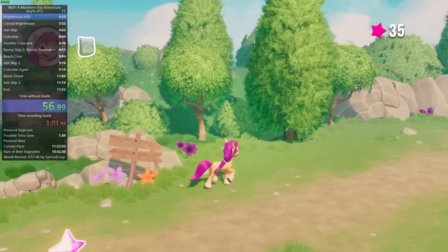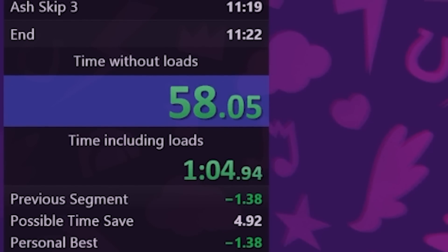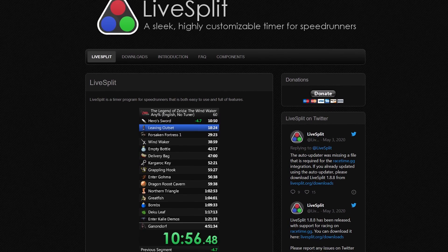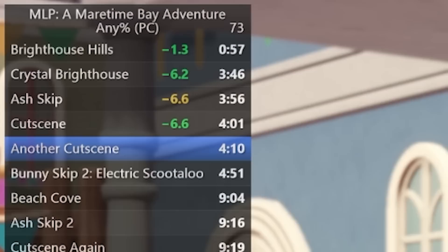Once over the invisible wall, we have our first loading screen. It's worth noting that runs on PC use a tool to time the game excluding loading time, so if you have a slower computer, you can still be competitive. This tool is part of LiveSplit, which is what tracks our speedrun. Splits for this game are specifically set to different loading screens so the tool can track our progress through the run automatically.